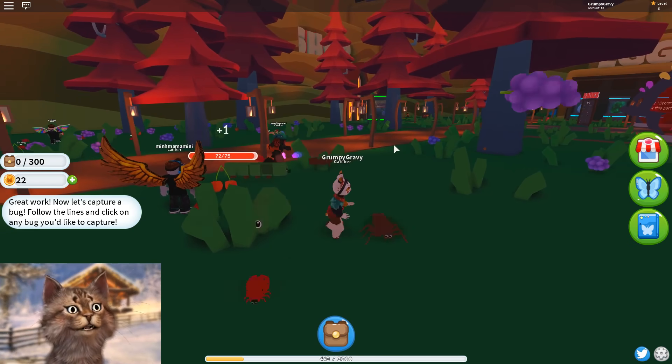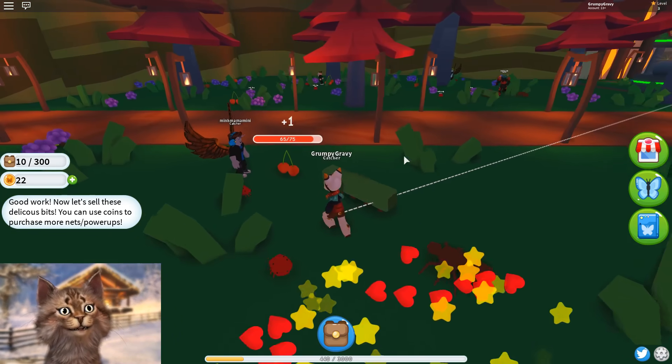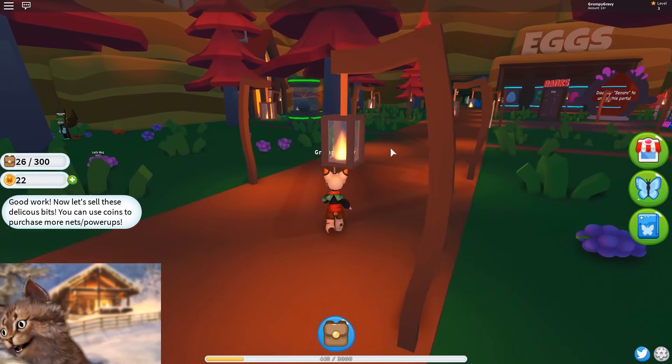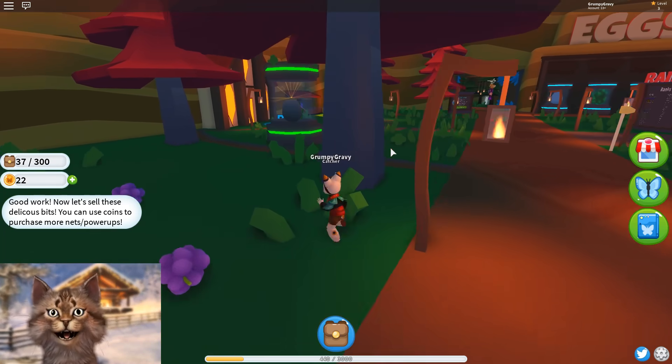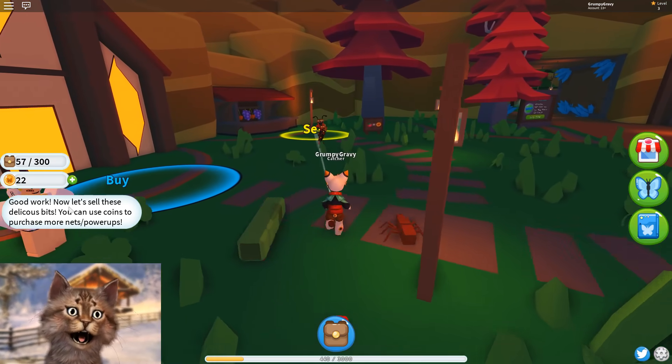After this point, you just want to unequip the Pokeballs or the net. Then you click here and your pets eat stuff. After you do that, you can advance the next thing. Now let's sell these delicious bits. We can sell it right here and use the coins to purchase more nets and power-ups.